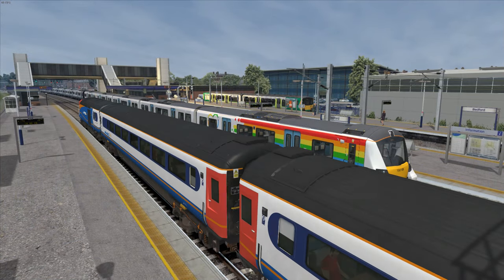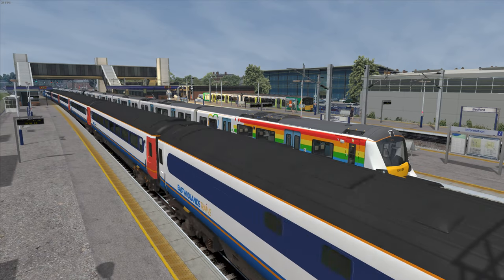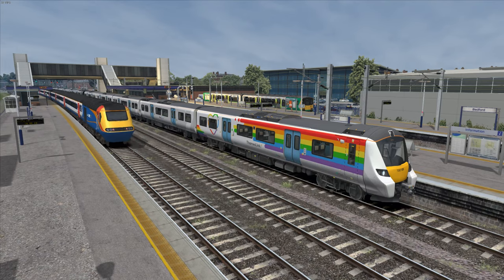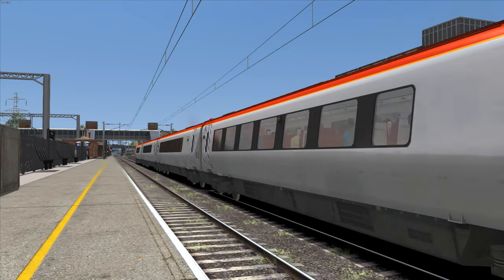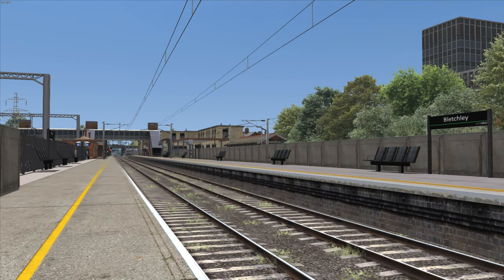For timetable mode layers, you could have the existing Thameslink Class 700 plus East Midlands HST present at Bedford, as they would be in reality. As for motive power on the West Coast main line through Bletchley, that wouldn't be so easy, because we haven't got the 221, 350, or 390 in the game.